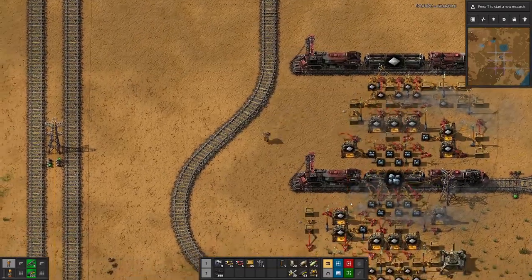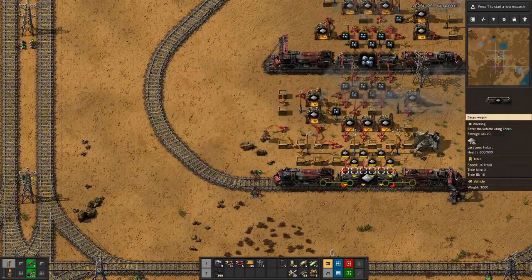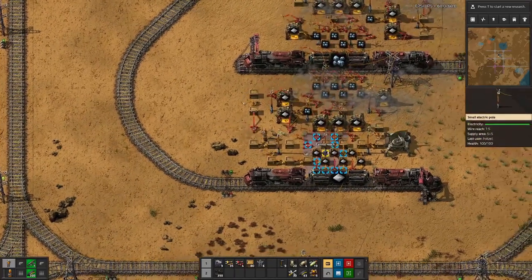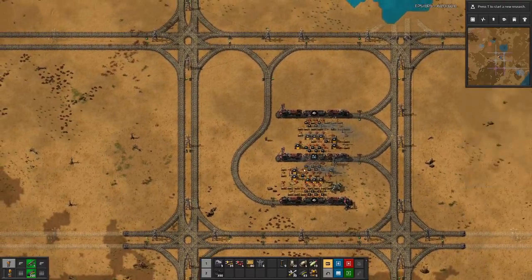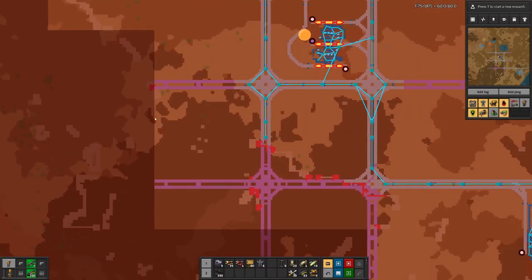One train is already fully loaded up, second train as well, so now these chests will just get filled up. However, we also noticed when looking at the map that there are quite a few cliffs in the way of our grid.